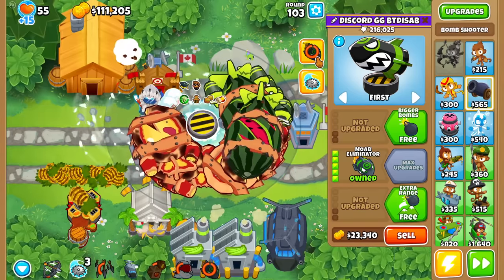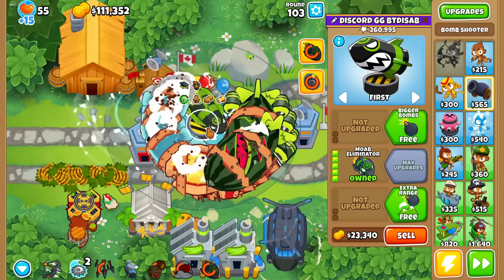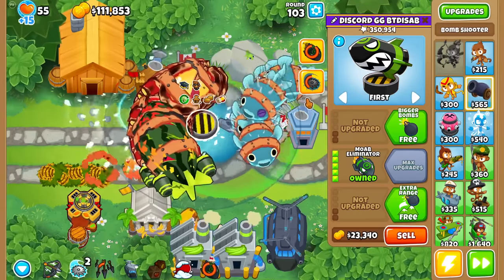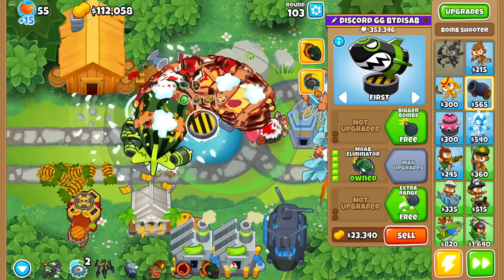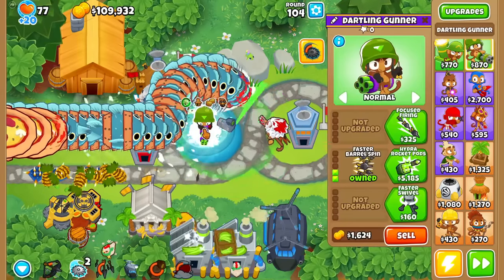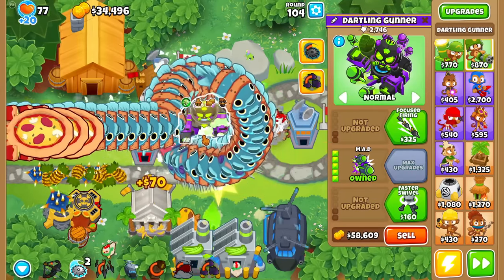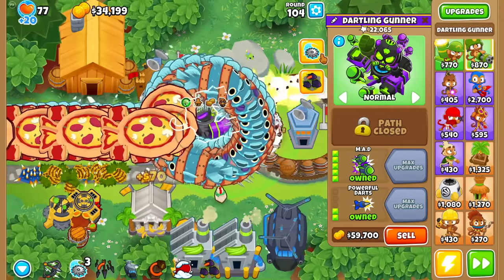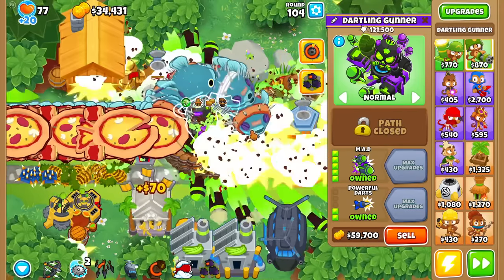Each Moab Missile does 100 damage, so it should add up. However, it's still outscaled by the double HP. Bomb Blitz is better than it. Time for the big boys to shine — the only correct stepping stone to go after the Elim would be the MAD. It does over five times more damage than the Moab Elim.